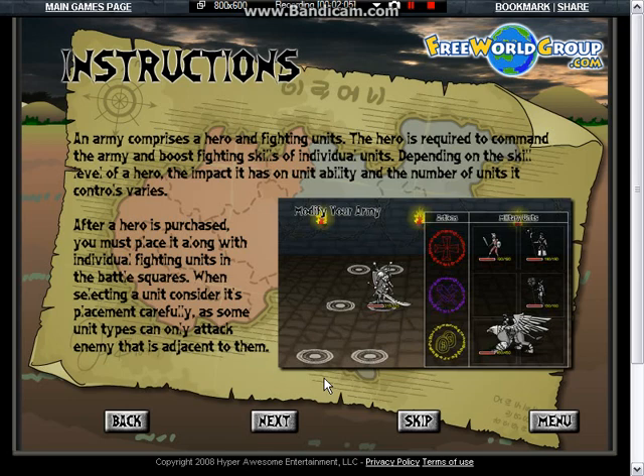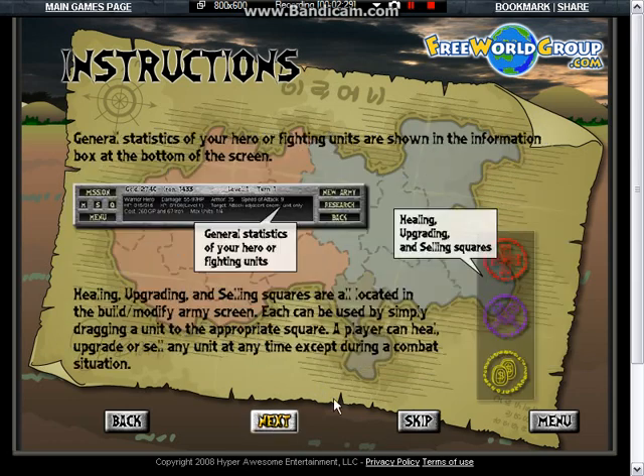A little tongue-tied. After a hero is purchased, you must place it along with individual fighting units in the battle square. When selecting a unit, consider its placement carefully, as some units can only attack an enemy that is adjacent to them. General statistics of your hero and fighting units are shown in the information. Okay, I'm getting tired of reading this. I'm just going to skip.